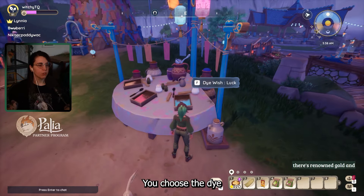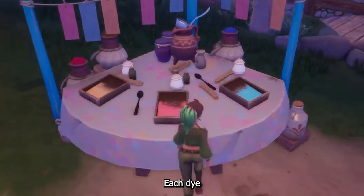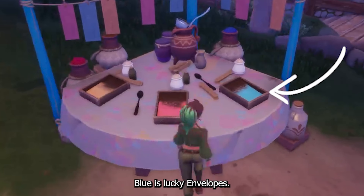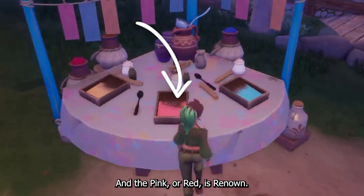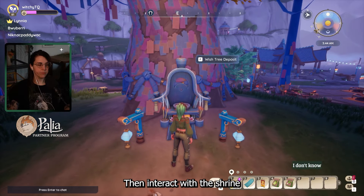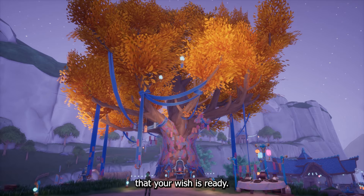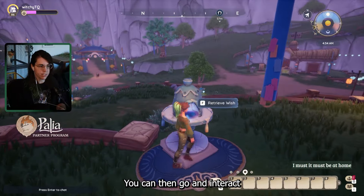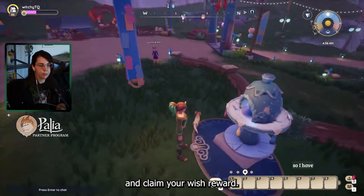You choose the die you want off of the table to the right of the tree. Each die color is associated with a prize you could receive: blue is lucky envelopes, orange is gold coins, and pink or red is renown. Then interact with the shrine at the base of the tree and wait until you're notified that your wish is ready. You can then interact with the domed pillar to the left of the tree and claim your wish reward.